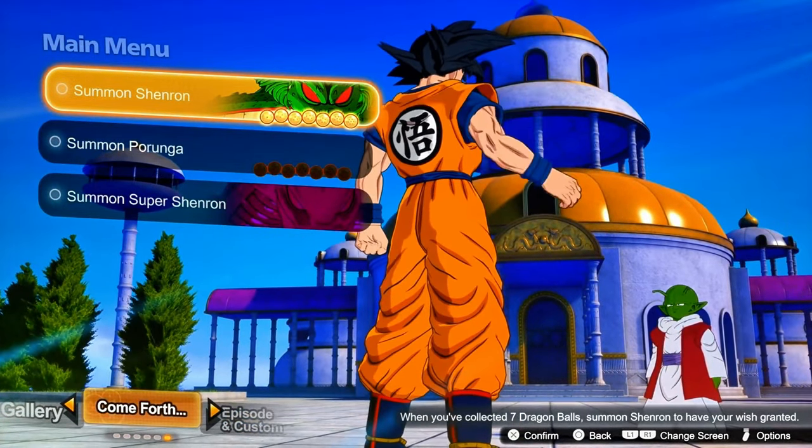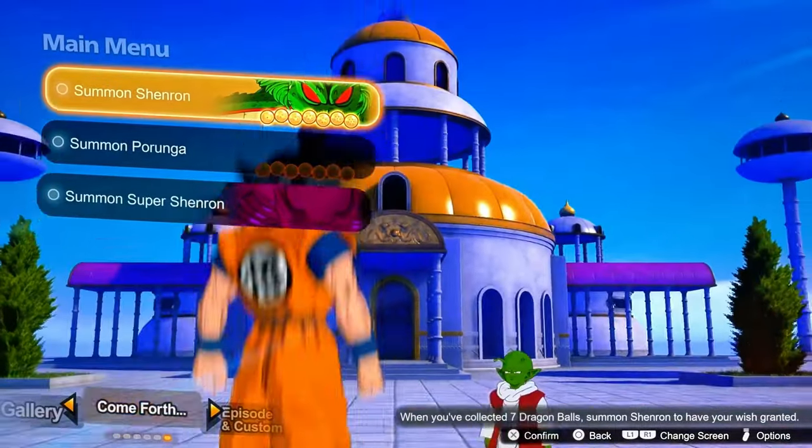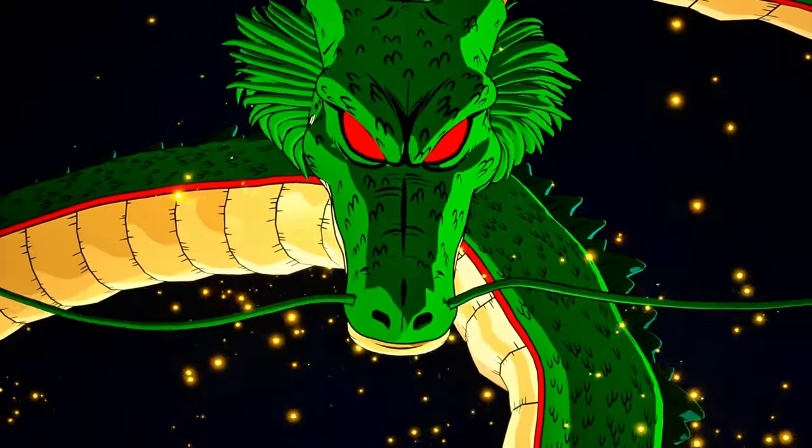Summoning Shenron. After completing all seven missions, don't forget to collect your Dragon Balls from Whis's Stamp Book. Once you have all seven, head to the Come Forth submenu and summon the Eternal Dragon, Shenron.